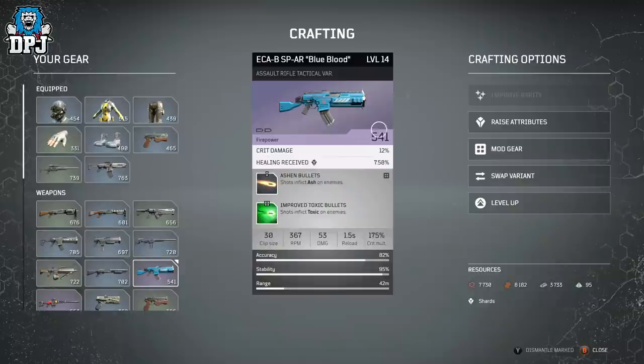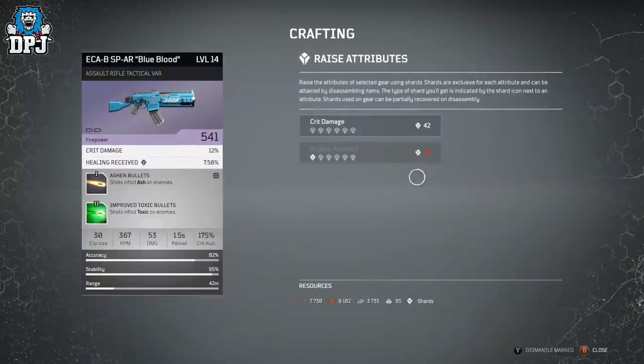We can also raise attributes. This epic weapon has two attributes: crit damage and healing received. It costs 42 crit damage shards to upgrade. You can see how many shards you have listed below — if it's red, you don't have enough. There are also six upgrade slots total, so you can upgrade any weapon or armor piece up to six times.